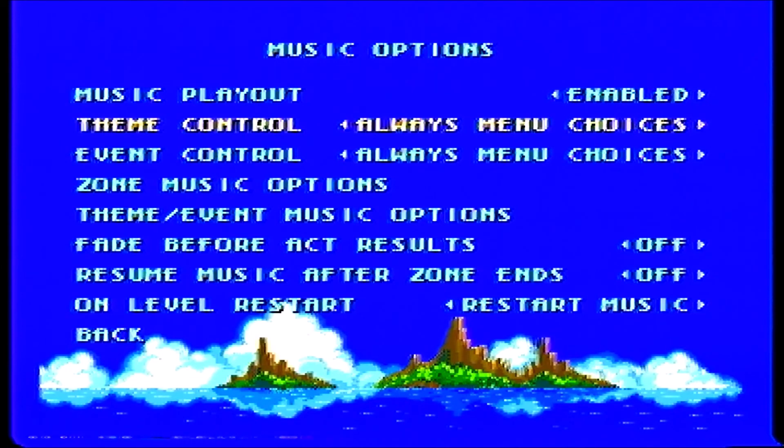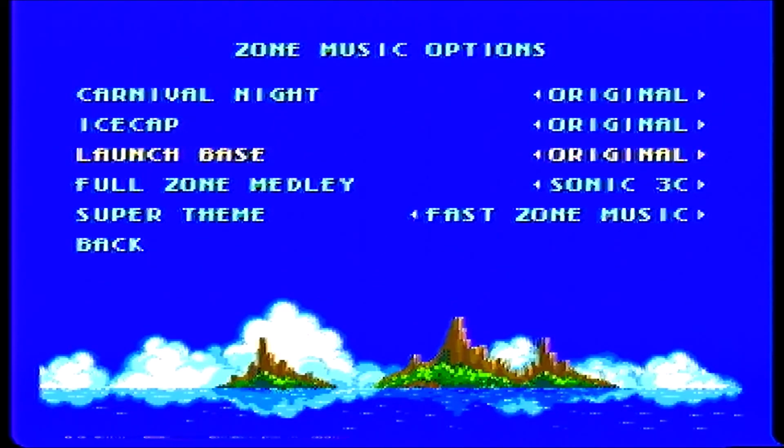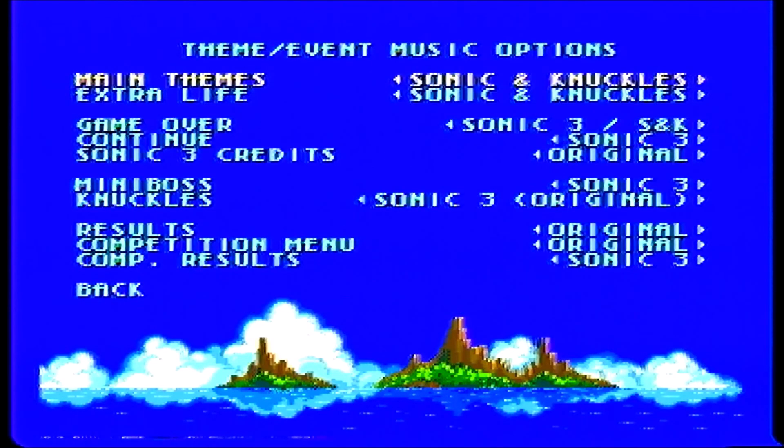For music options, we're going to have Carnival Night, Ice Cap, and Launch Base be their original compositions. Admittedly, I do like the Sonic & Knuckles Collection versions of Carnival Night and Launch Base, but we're going to have them in their original form. We're going to do the Sonic 3 Complete medley, and the super theme will just be Fast Zone music. The main themes are going to be from Sonic & Knuckles. Game Over will be from Sonic 3, Continue from Sonic 3 Alone. Sonic 3 Complete Credits will be from the original. Miniboss will be from Sonic 3, and Knuckles will be the Sonic 3 version.